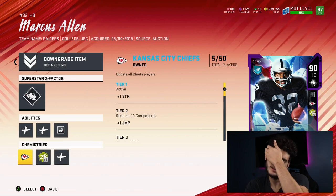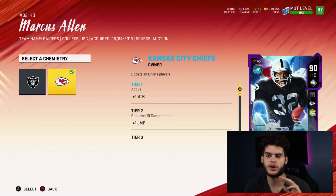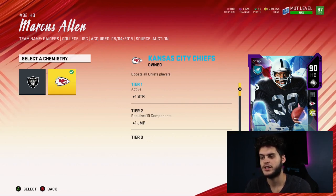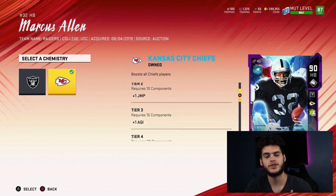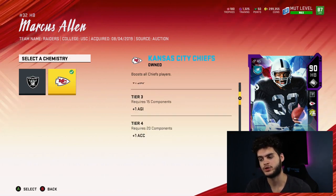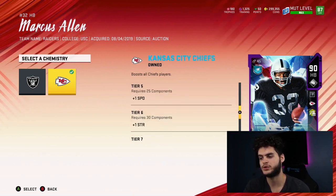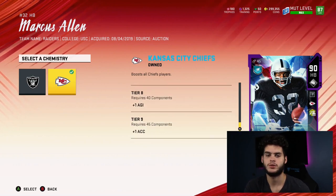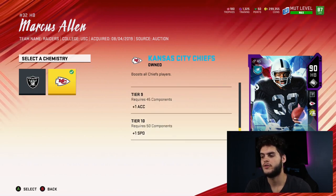The team chems are good for something. If you get all Chiefs, you get plus one strength for five players, plus one jumping for 10 players, plus one agility for 15 players, plus one acceleration for 20 players, and plus one speed for tier five — tier 25. Then it repeats: plus one strength at tier 35, one jumping and agility at tier 40, plus one acceleration at 45, and plus one speed at tier 50.